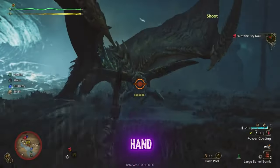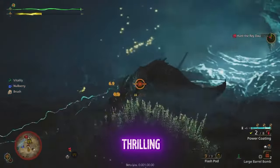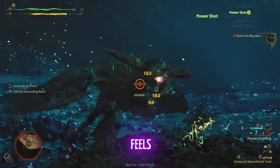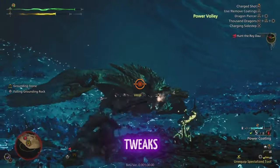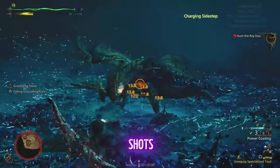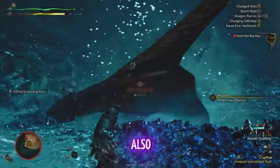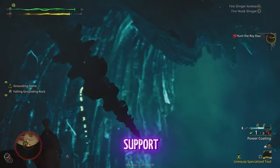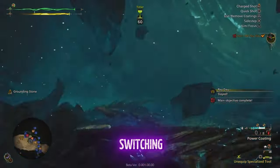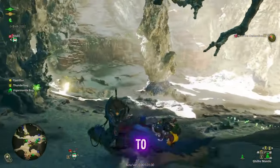On the other hand, the bow brings a completely different vibe, but is just as thrilling to use. I love the precision that you get with each shot. It feels like Monster Hunter Wilds made some great tweaks to ranged combat. Lining up those shots from a distance gives you a tactical advantage, and it's also a great weapon to support teammates while keeping a safe distance. Plus, switching between shot types really adds depth to the gameplay.